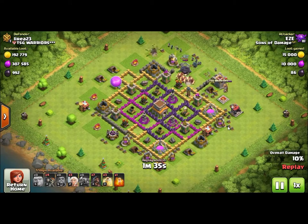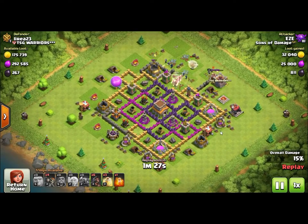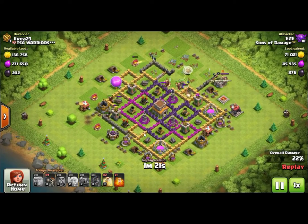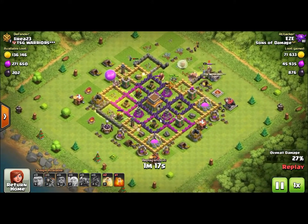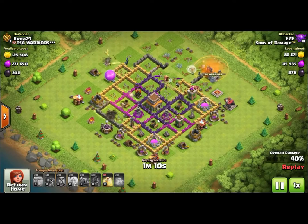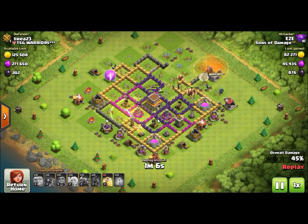This raid here shows a giant walk - a bunch of giants with healers behind them. We didn't add the healers right away because there was an air defense on the outside of the walls. We waited for that air defense to go down and then added the healers on top of the giants. As the giants are pecking away at the top, we have the king up there as well. We brought in the hog riders in the bottom corner and again led them with the heal spell. As they work their way into the base, just make sure you keep the heal spells in front of them.